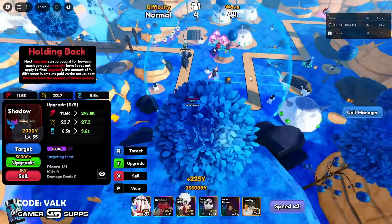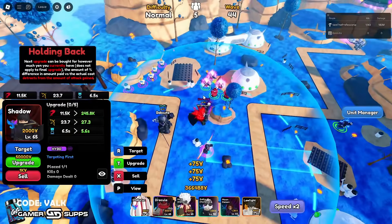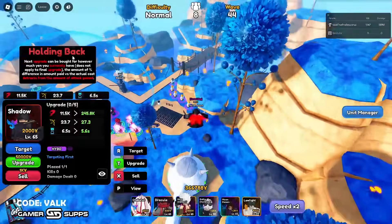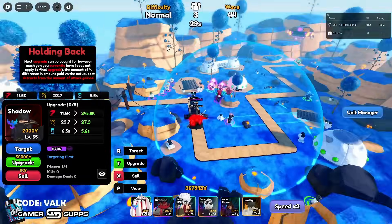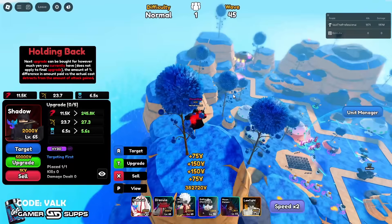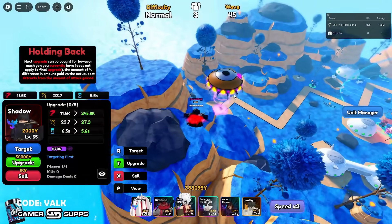SID works like this: on placement he costs $2,000, and his first upgrade is $50,000. However, his passive is called Holding Back — the next upgrade can be bought for however much yen you currently have. So if you have less than $50k, it'll just take whatever you have. This doesn't apply to the final upgrade, because that's when SID gets his nuke.